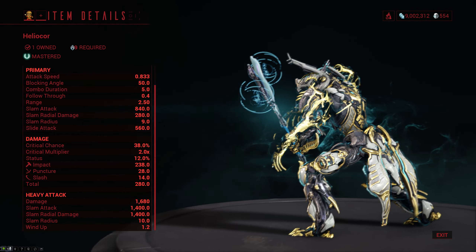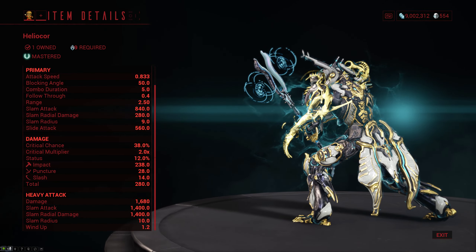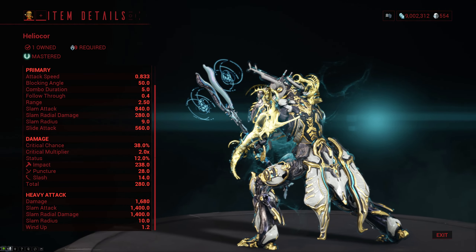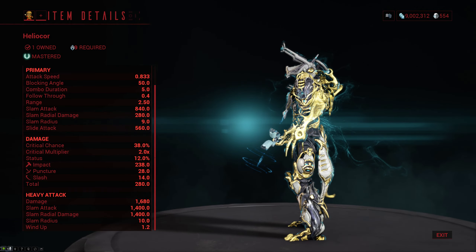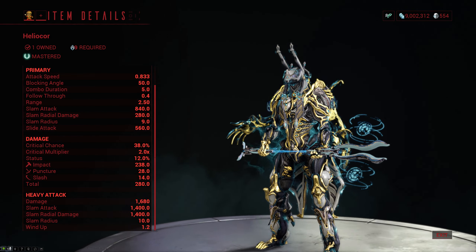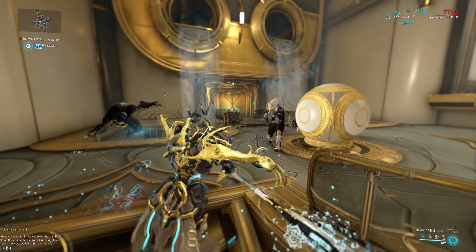The Heliocore is a mastery rank 9 hammer that does primarily impact damage with only a little bit of puncture and slash on the side. It is relatively slow with an attack speed of 0.833, but it does come with a very high crit chance of 38%, a standard crit multiplier, and mediocre status chance at 12%.